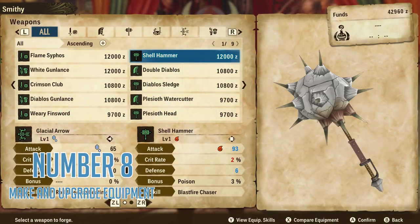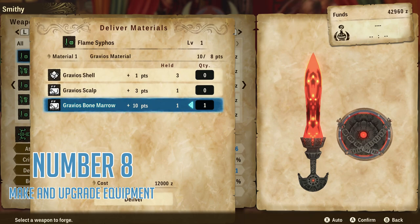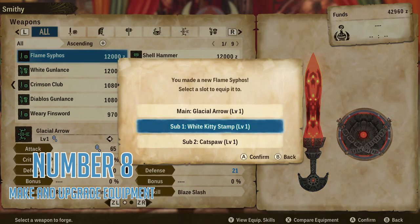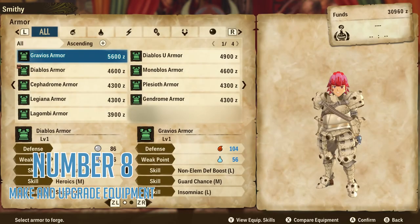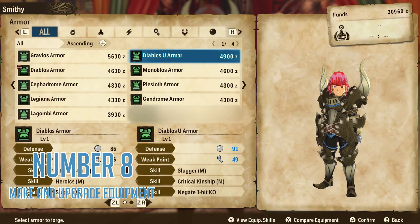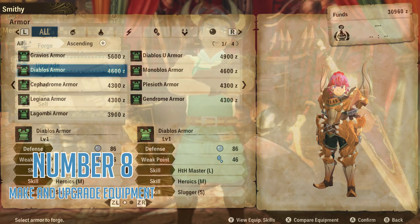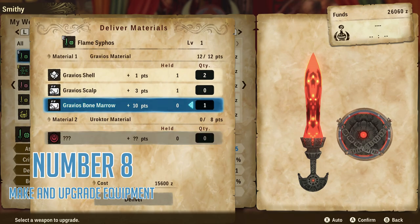Number eight: make and upgrade equipment. The reason I'm saying this is the same as the last two tips. When you reach the high rank part of the game, a lot of things sort of just reset — including monster materials. High rank armor and weapons require high rank materials to make, nothing from low rank, and you won't start collecting high rank materials until you reach high rank. So there is no point sitting around on piles of low rank materials just in case. Monster Hunter Stories 2 requires zero grind from start to finish of the campaign, and the best way to avoid any grind is to make the absolute best equipment you can at every step along the way.